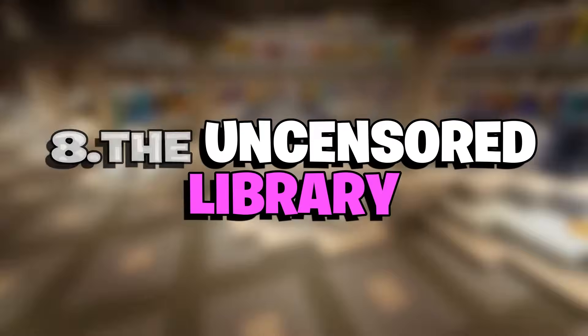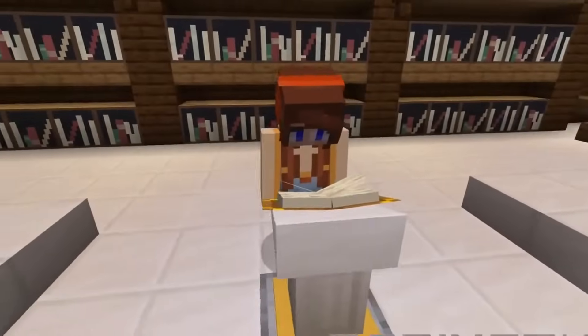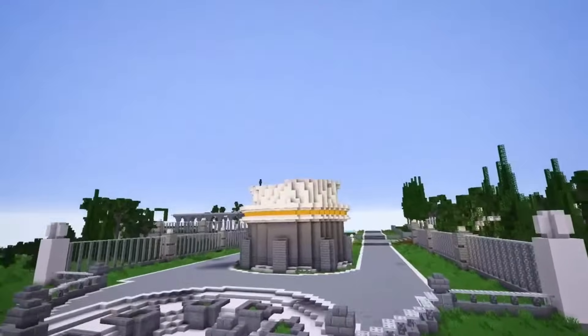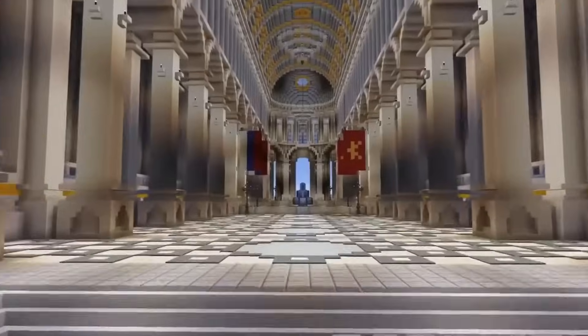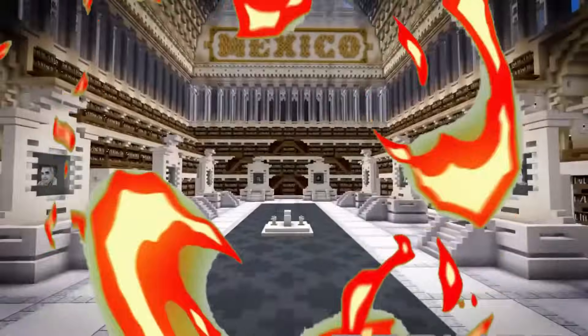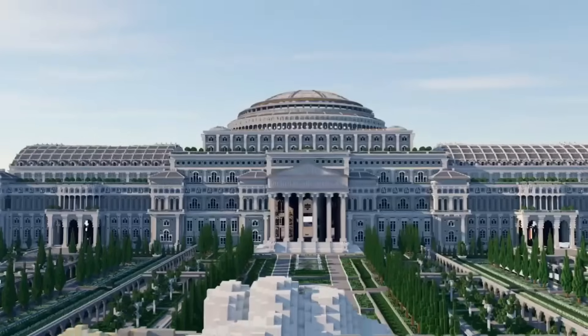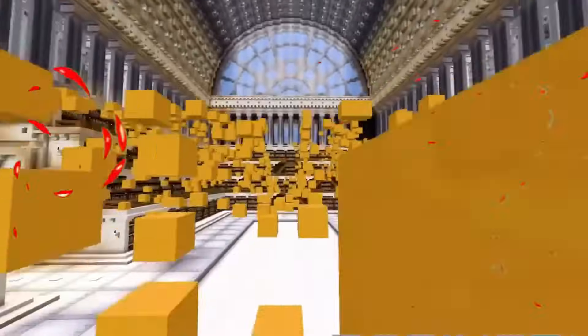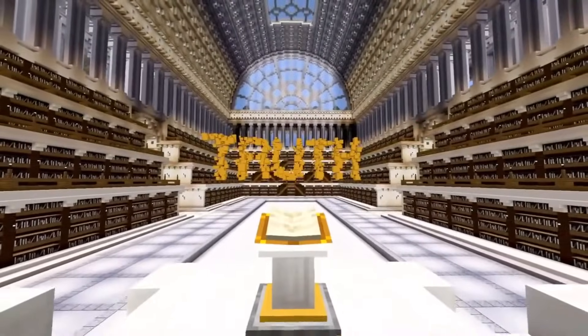Number 8: Uncensored Library. Not only is the Uncensored Library a stunning Minecraft build, but it also acts as a genuine library inside Minecraft as a clever loophole and safe haven for censored journalism. The virtual library acts as a space for countries where certain press freedoms don't exist, or where selective censorship denies access to certain articles. The Uncensored Library is a perfect example of how Minecraft can be used as a force for good.